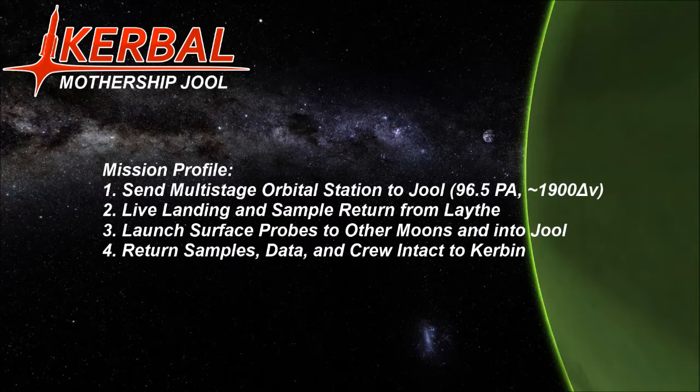There are four steps to this mission. First, send a multi-stage orbital station — the mothership — to Jool. Second, do a live landing and sample return from Lathe, which is a moon we'll be talking about. Third, launch surface probes to other moons and into Jool itself. There are rumors of a tiny sliver of land on Jool, but mostly we'll send a probe into the planetary atmosphere to grab some science.